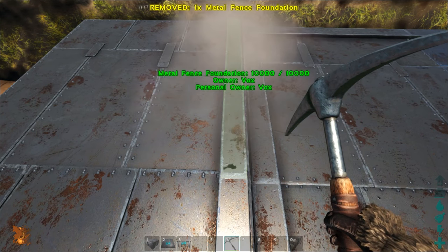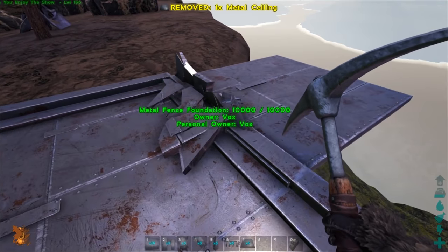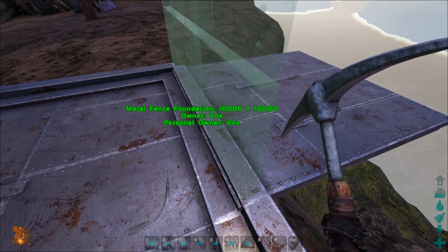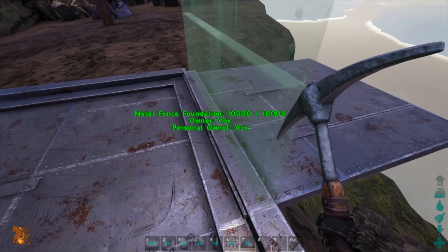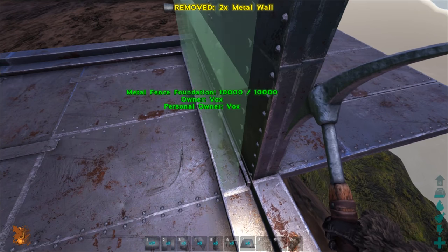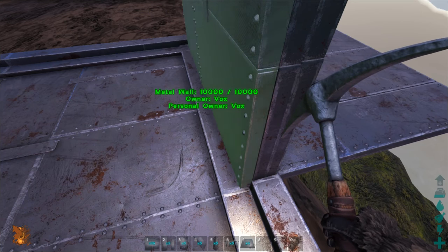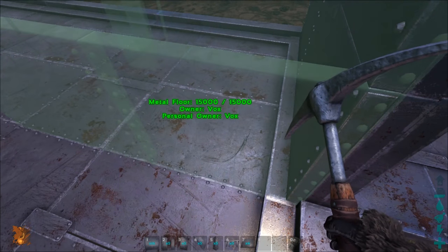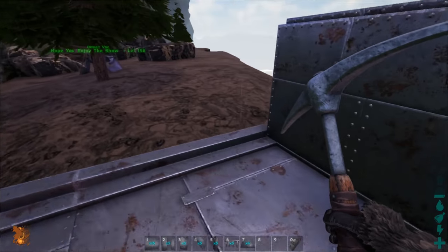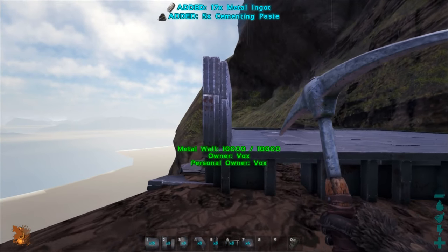Don't get rid of ceilings because you need them for a snap point, so keep ceilings on. Then you can see you get four walls there — place one, remember that queue button, two, three. Look how thick that is — four walls thick. I'm going to have to place another ceiling so I can do these ones.